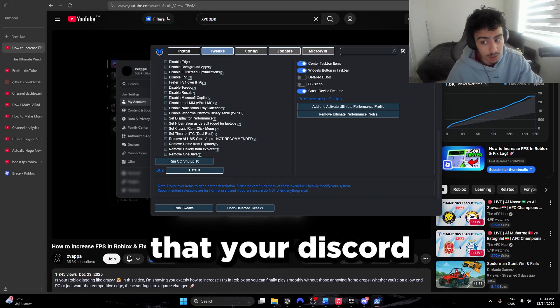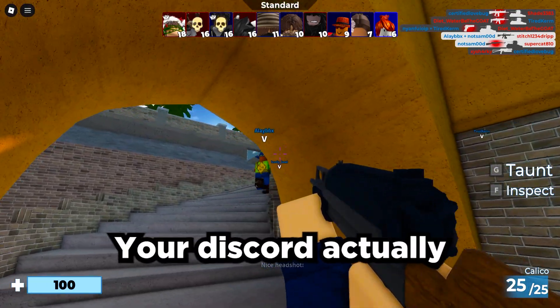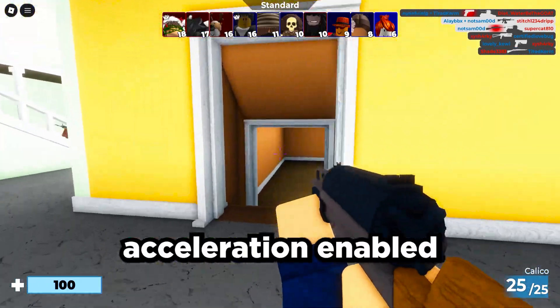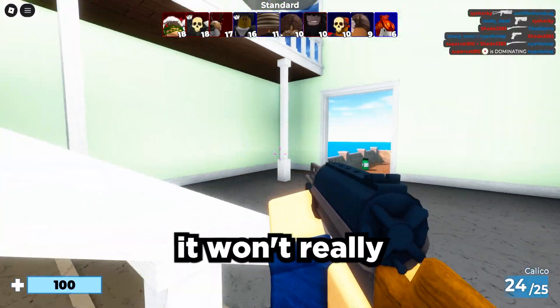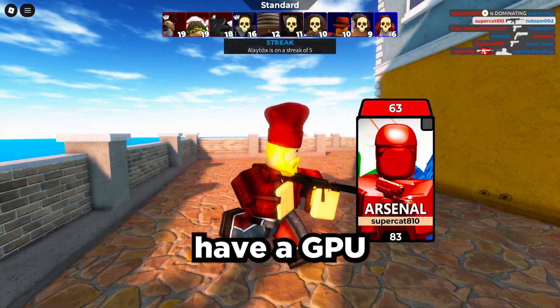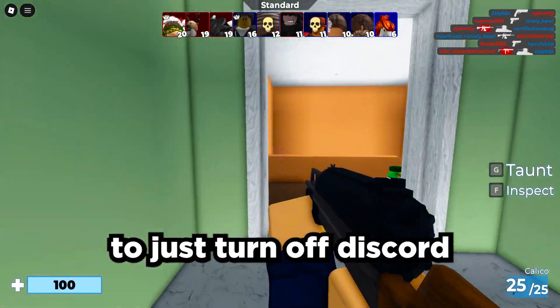Xvapa also mentioned that your Discord might be causing your FPS to suffer a little bit, which does make sense. Discord actually uses GPU power if you have hardware acceleration enabled. If you have it disabled, it won't rely on your GPU and will rely more on your CPU. But if you don't have a GPU and only a CPU, it might be safe to just turn off Discord entirely.